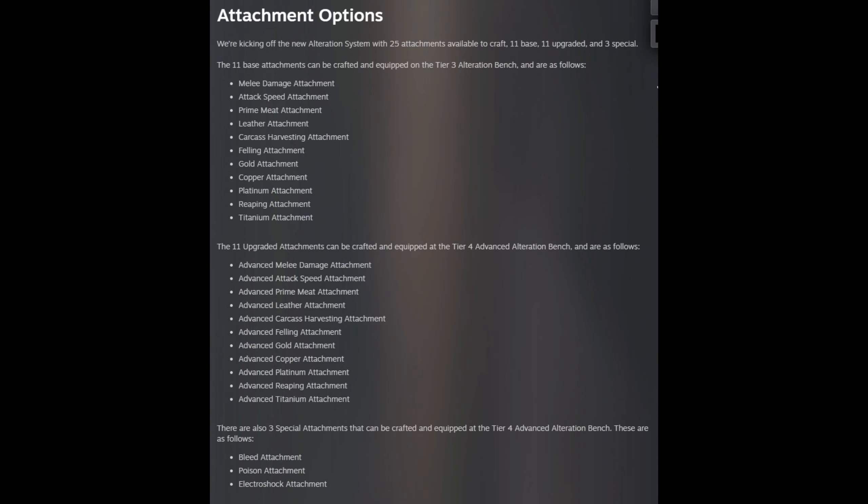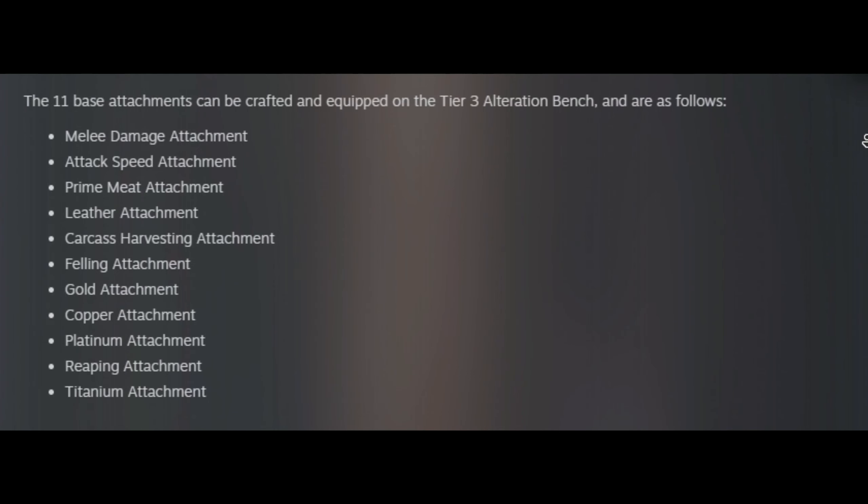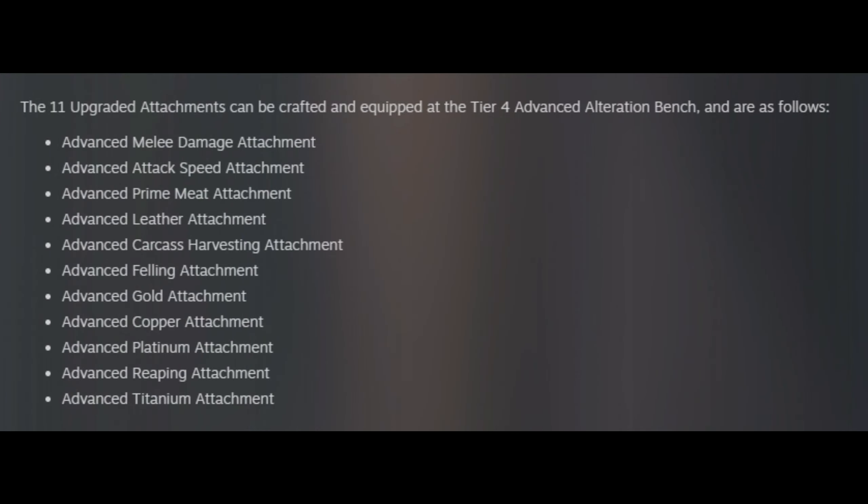Moving on to the new attachments, which there are 25 of. Most of these attachments are for gathering resources such as ores, wood, or leather. There are three categories of the new attachments. First you have the attachments that can be crafted at a tier 3 alteration bench. Second you have the ones that can be crafted at a tier 4 alteration bench. And third you have special attachments which can also be crafted at a tier 4 alteration bench.